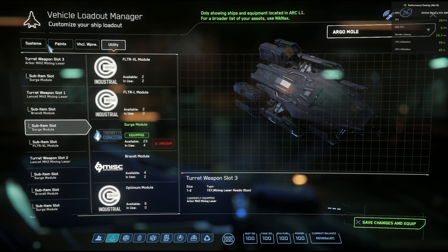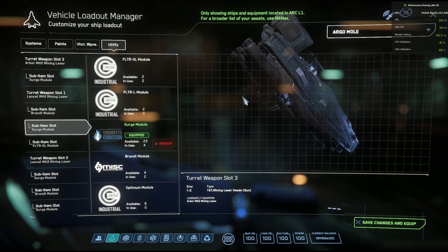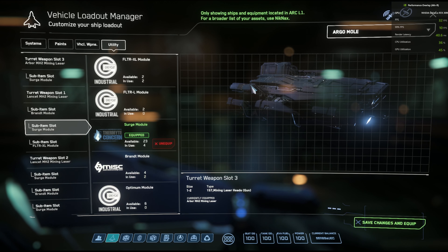We also went ahead and changed out our shields. As we've discussed in the past, it's always nice to have a little bit better shields on your ship in case you make a mistake or in case somebody decides to shoot at you. In this case, we went with the size two Ramparts, and that's what we decided to use on our Mole today.